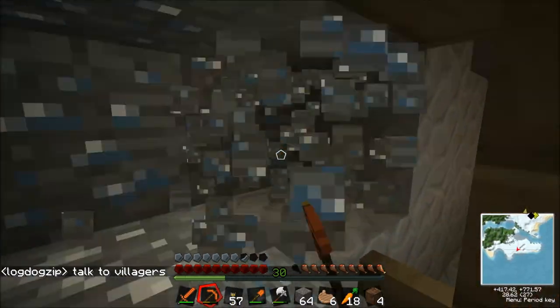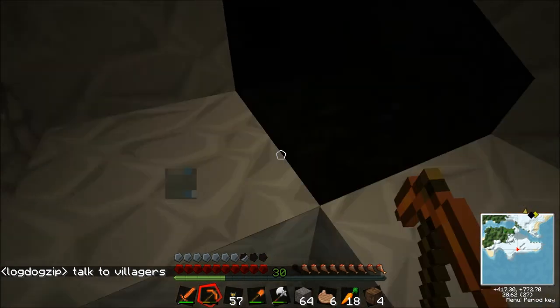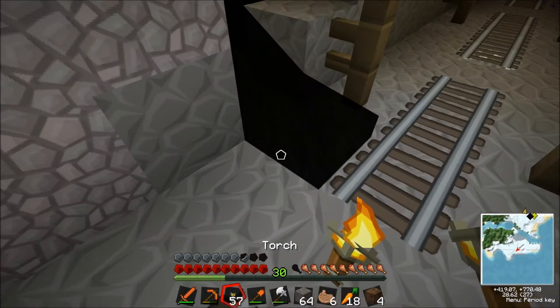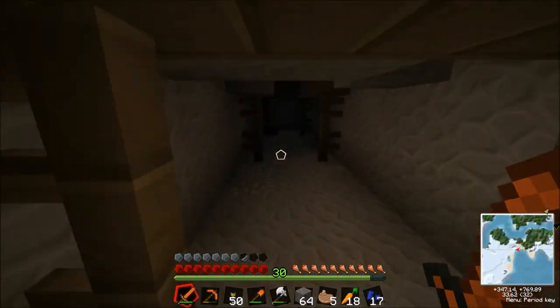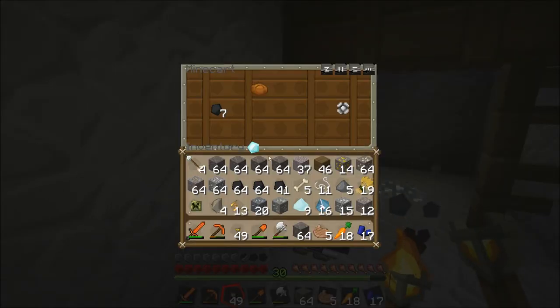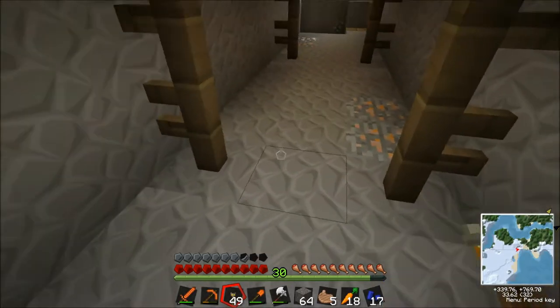Talk to villagers? What? Is there villagers on the moon? Really? Oh wow, didn't know that. Oh dear. This is just oil. And he died, basically. In gravel. Oh, I found a chest with one diamond in it. You're so lucky. And all the rest of that stuff is not very useful.